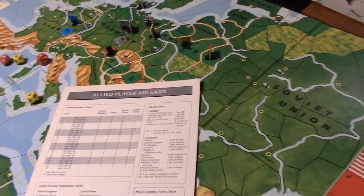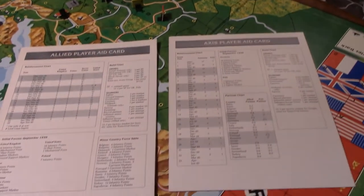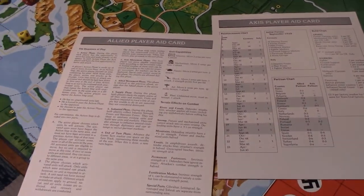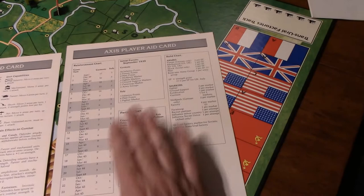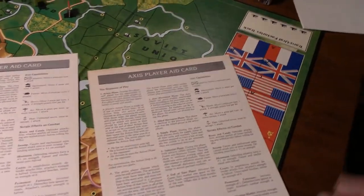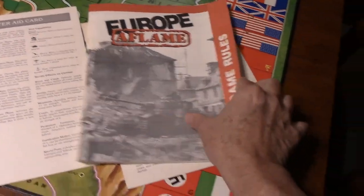In addition to the game components, it's a two-to-four player game that comes with two player aids — one for the Axis and one for the Allies. These go over the sequence of play, the different unit types and their capabilities, and player aids for both setup and during the game itself. There are multiple scenarios you can play.